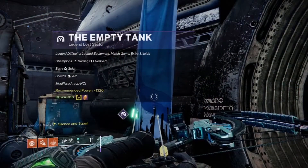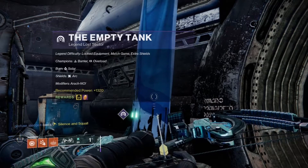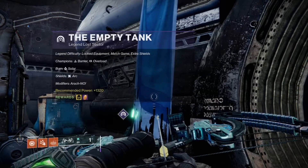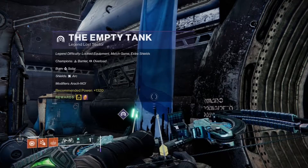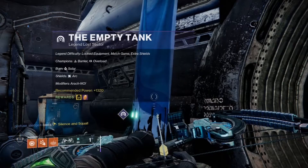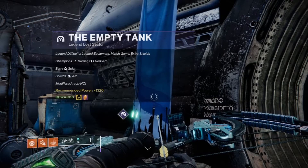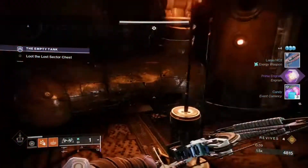Today's modifiers are Arachno Fear — fallen vandals drop mines upon defeat — Solar Burn, which increases the output damage of solar weapons and abilities for you and your enemies by 50 percent, and Arc Shields, which can only be broken with a match-made weapon to the shield's element class or an anti-barrier weapon.